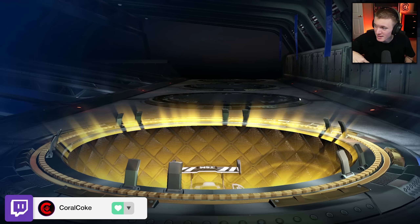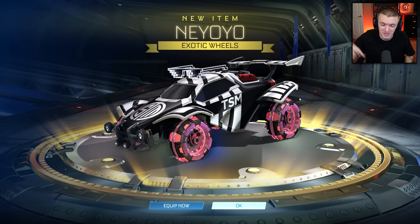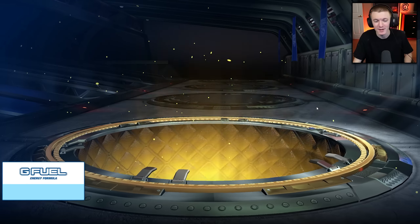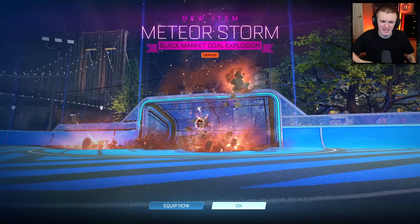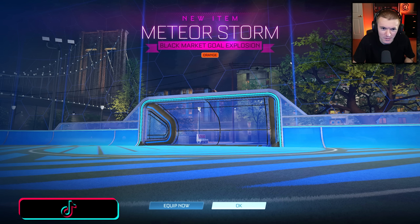I usually forget to say that in my videos. But yeah, the G Fuel link is in the description if you want to order some G Fuel — use code Coral Coke. The voltage link is in my description, the Discord link, socials link, RL Exchange link — everything down in the description if you are curious.